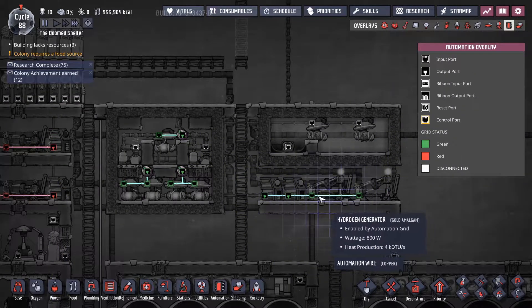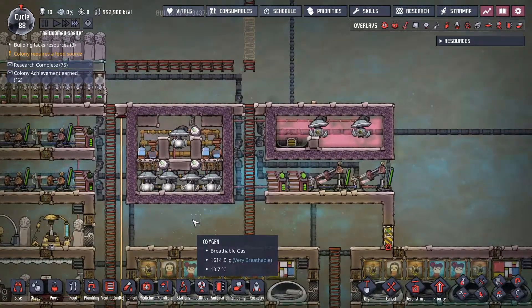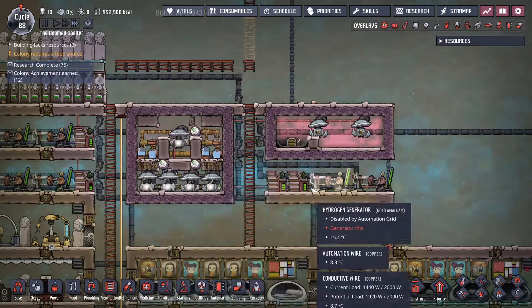some conductive wire, and a little bit of automation. And it works great — up to 16 duplicants, as long as none of them are mouth breathers. But for an early base, when you can first get to an electrolyzer, this is an easy setup to do. It doesn't take up much room.